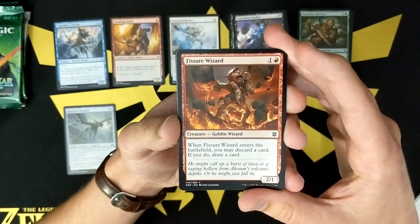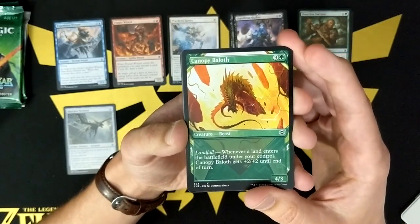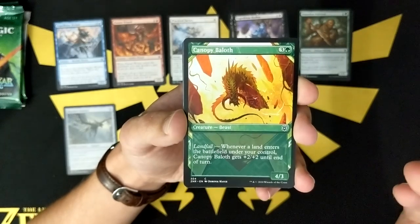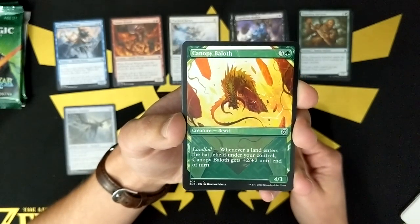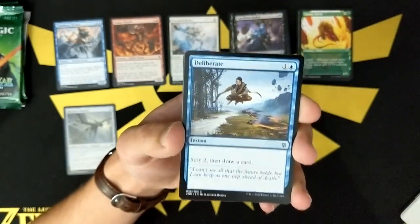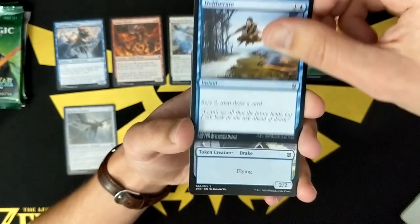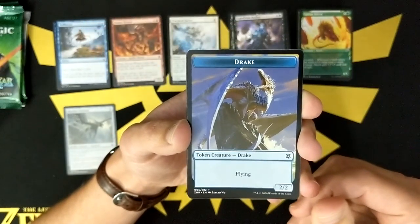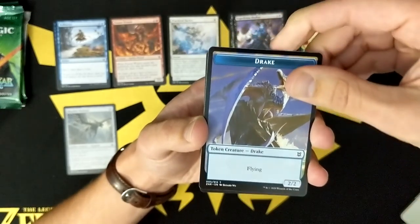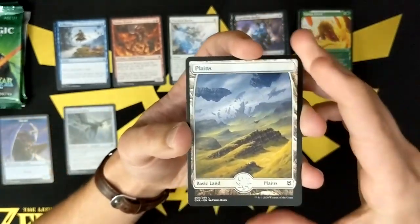Fissure Wizard. Showcase Canopy Baylith — I like the showcase art, I don't love it. Like it's cool but it doesn't really reach out to me that much. We got Deliberate — pretty cool picture there. Our token is a Drake. I think we've got a foil in this pack — nope. We got a Mythic though. The land of course — duh — land is a Plains. And we do have a Mythic in this pack.